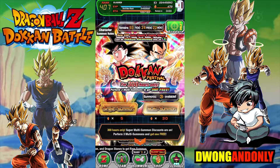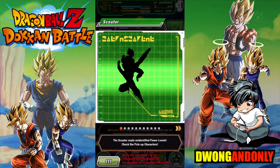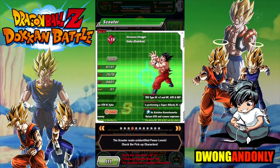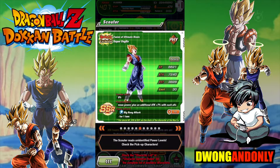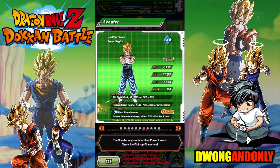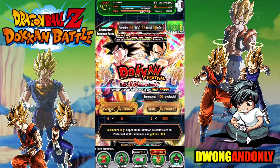So we're going to start with - just to preface this - I need this banner, the Super Vegito banner. I could use the physical Super Vegito as I don't have him, so I have more to gain from the Super Vegito banner versus the Gogeta banner. But enough talking, let's just go straight into the summons. That's what you're here for, so wish me luck.